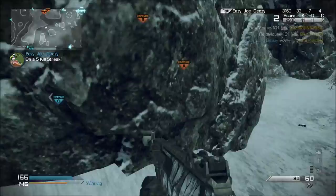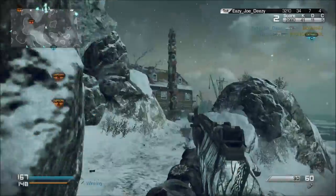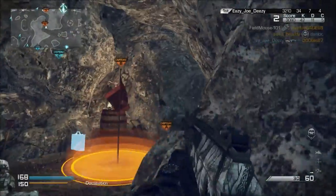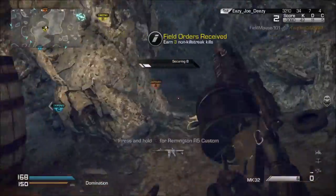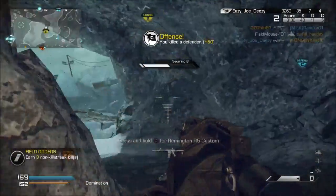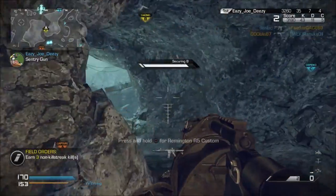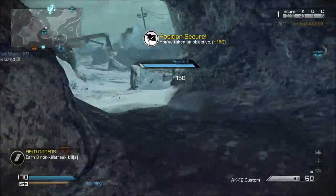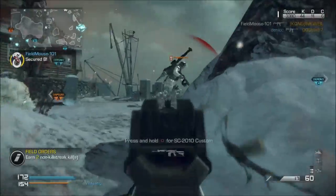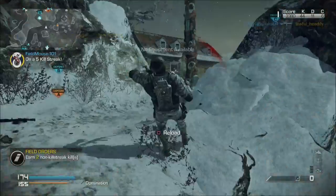Reflex is just because it takes a minute to throw canister bombs if you don't have it on, so put reflex on and you will throw them very quickly. Extra lethal, obviously, so you can have another lethal — you want two of them for extra kills. Danger close is for the big boom, and I assure you you will get a lot of kills with these canister bombs and the MK-32 grenades.